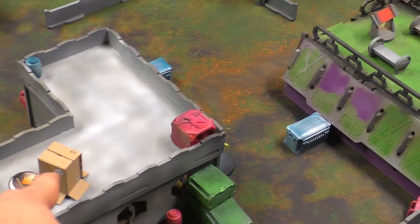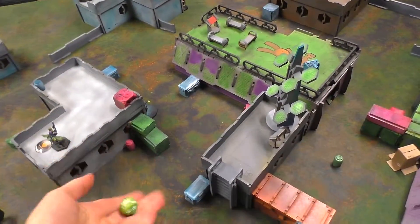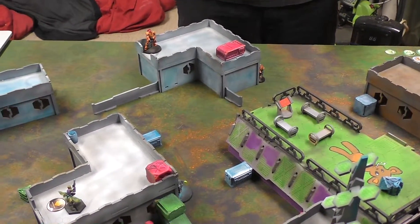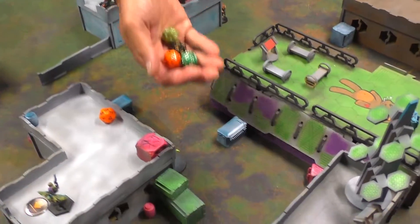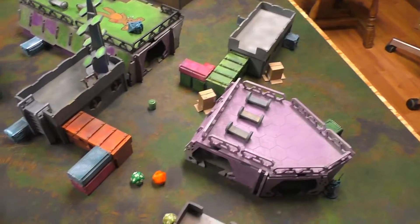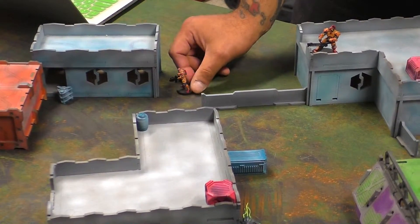Brian sends one full order to move the Morat up to the top of the building. That generates an ARO from the Camal marker here. I'm going to take a shot — chances are you're going to discover-shoot anyway. Firing in, BS eight — unsuccessful. I'll spend another order, move them up and fire. I fire back. Four successes — she's gone.